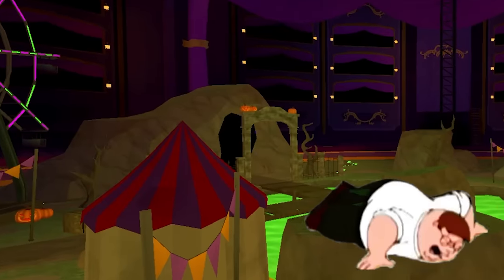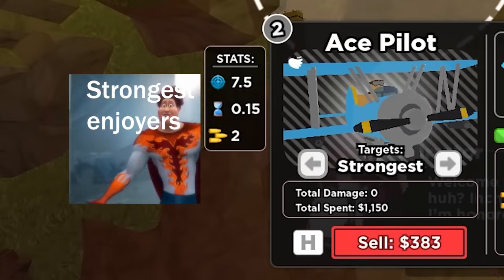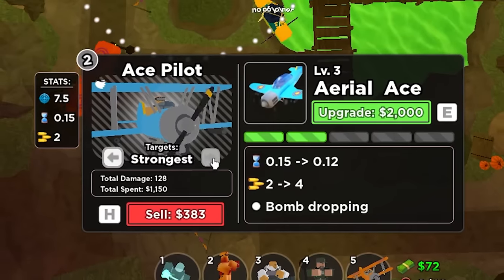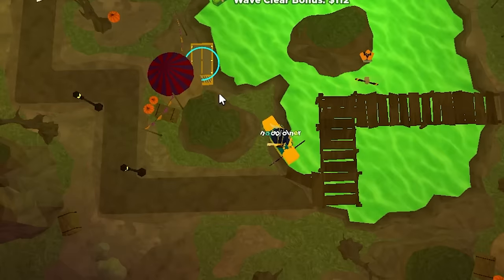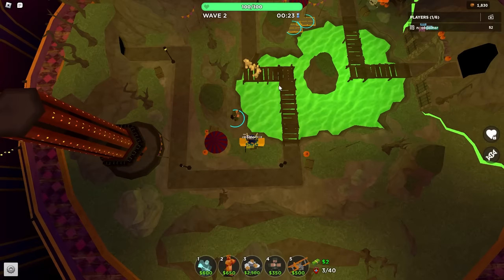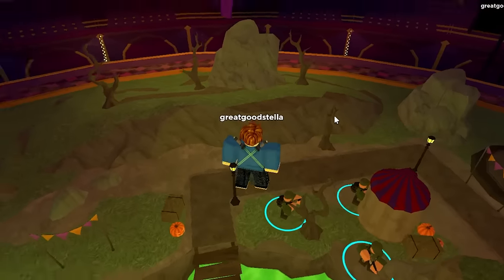If you do manage to come in in time, place your ace pilot at the front, setting the targeting to strongest and upgrading it to level 2. Once the wave is over, set the ace pilot targeting back to first, then get another ace pilot and upgrade to level 1. Next, start getting some level 0 soldiers — 3 total in this order. Place them close together.